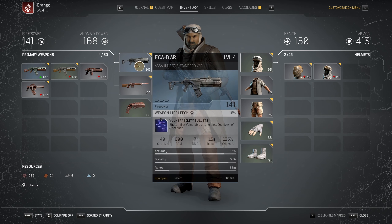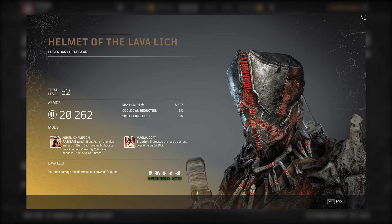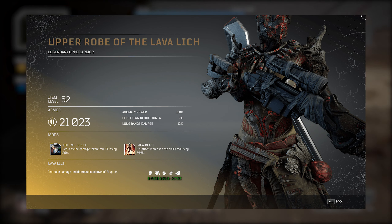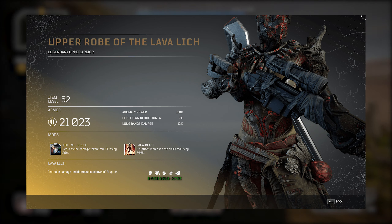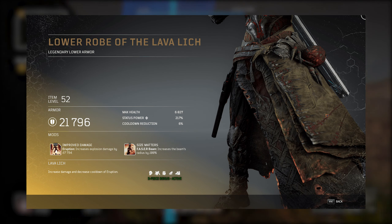Next we move on to the Lava Lich Set, which is nothing short of the Texas Chainsaw Massacre meets a fire shaman. To be honest, if I were to main pyromancer, this set would be the most exciting for me personally. Phaser Beam and Eruption are at the center of the set, with some increases in long range damage and life leech. With three pieces equipped, Eruption's cooldown time is reduced and damage is increased. Eruption is an explosive skill that causes a volcanic eruption under targeted enemies, dealing damage and applying burn over time. With the chest piece, Eruption's radius is increased by a whopping 100%, and with the charms piece you can activate it twice before cooldown.